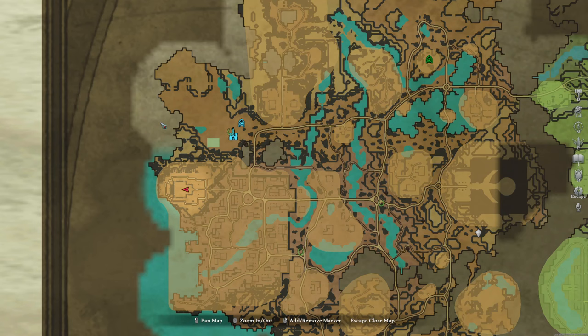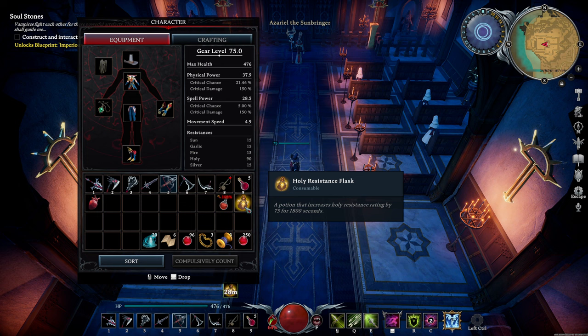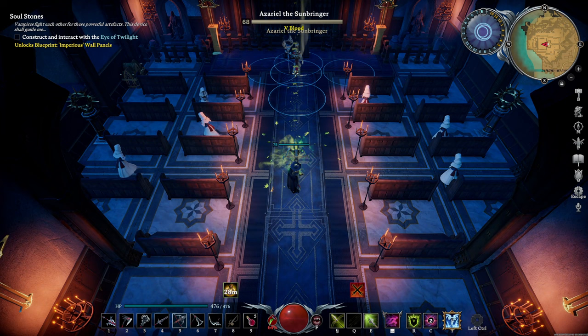Azariel the Sunbringer can be found in the Brighthaven Cathedral, located in the northwest corner of the city. You'll need to craft a Holy Resistance Flask in order to enter this area — a regular Holy Resist Potion, even with the Phantom's Veil Cloak, will not provide you with enough resistance to enter the Cathedral safely.